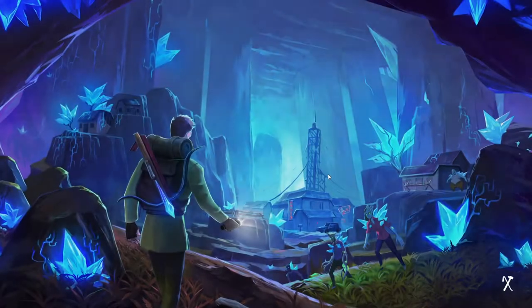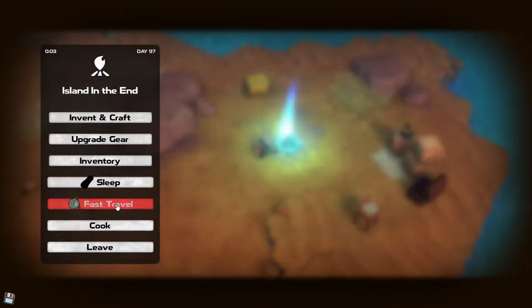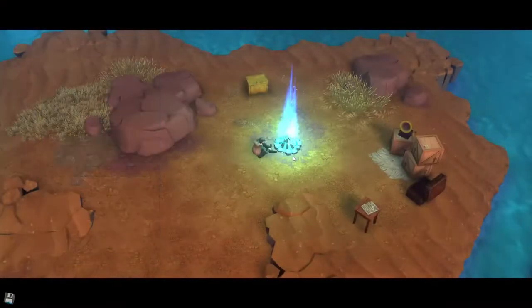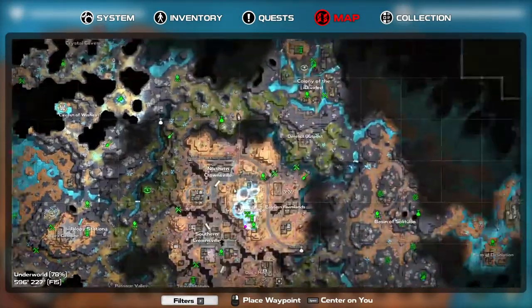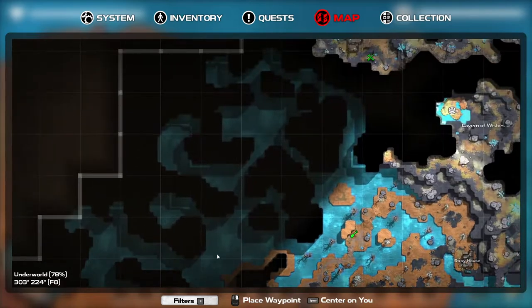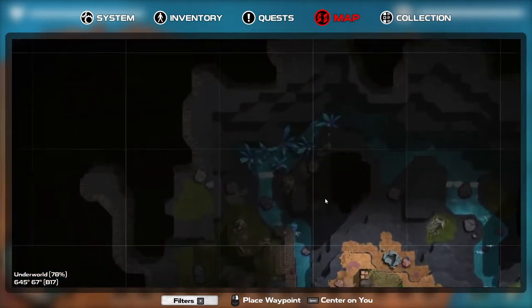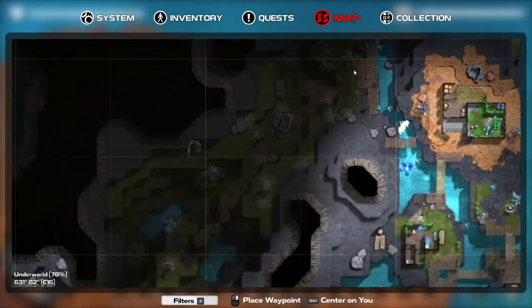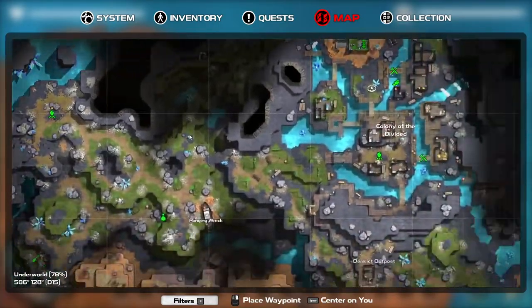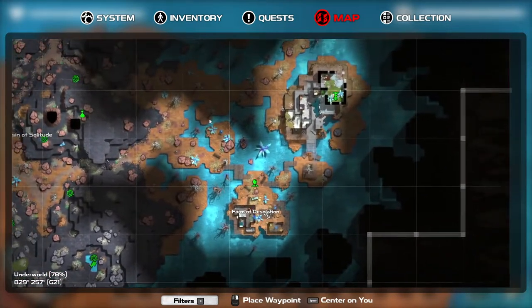So can we fast travel again? Yes, we can indeed fast travel again. Before I do anything else, let's look at the map a little bit. This might be something I can teleport to but I don't think it's a location. Those are different locations — I missed this thing over here. It doesn't look important. We did a very good job of thorough exploration everywhere.